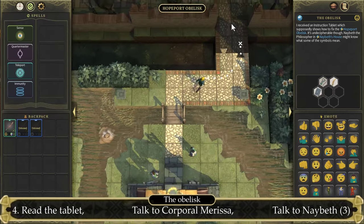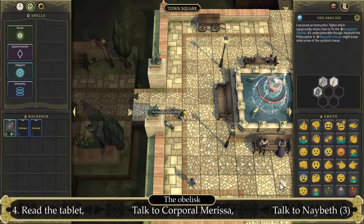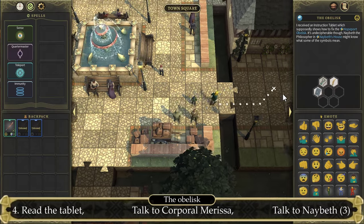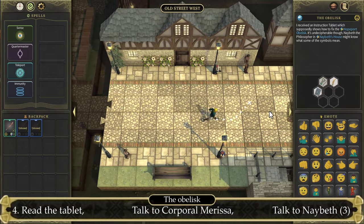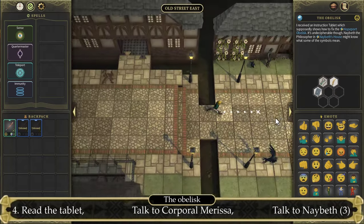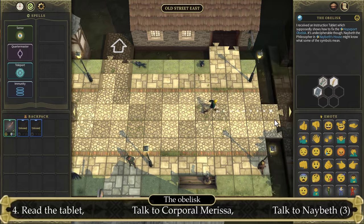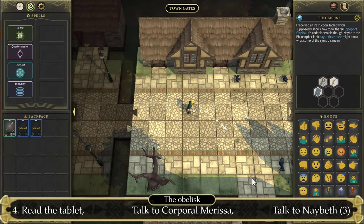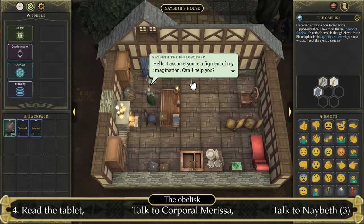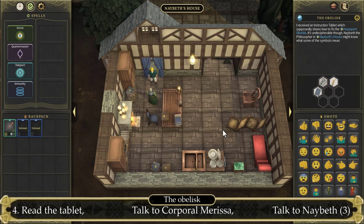The Philosopher is located at the Town Gate. Let's head back north to the Town Square, and from there go through Old Street East to Town Gate. The house located south at Town Gate is the house of the Philosopher. Let's enter it and talk to Philosopher Nabeth. Select the third option: 'I'm told that you might be able to interpret this tablet.' She will give us four more quest items.